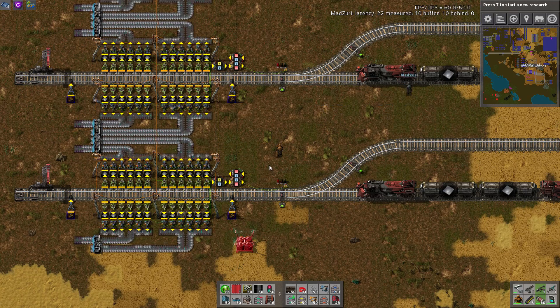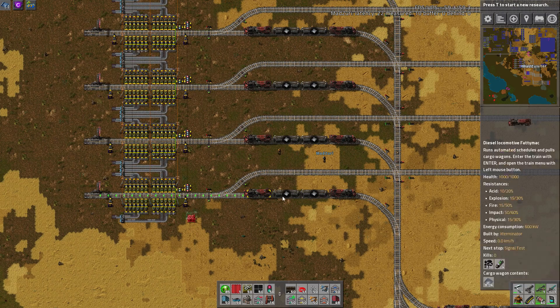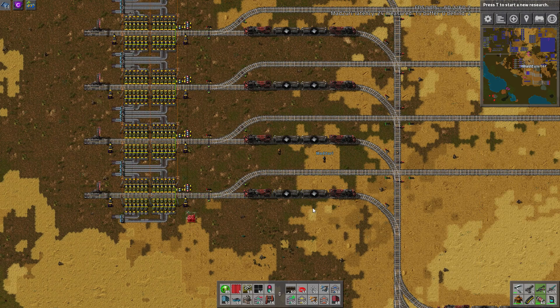So it kind of blocks off your full stations — instead of sending trains there who just sit and don't unload, it actually sends them to a station that needs it. We had extra room, so we put these pre-station stackers right here, which resembles what we did on the 0.15 map. It's not a bad idea to include these — we kind of accidentally included them, but it's fine.